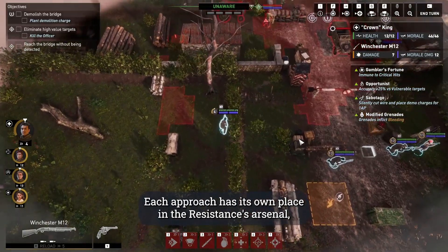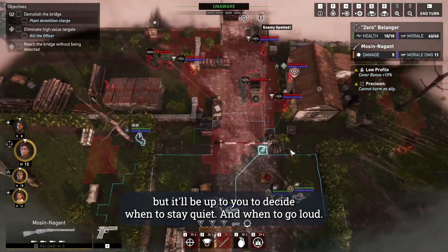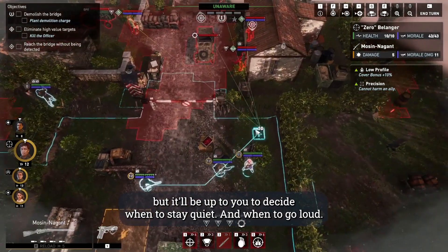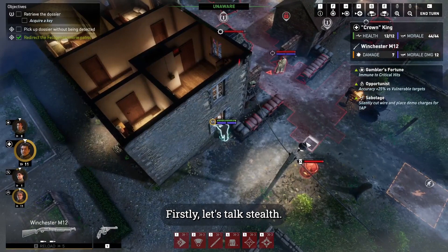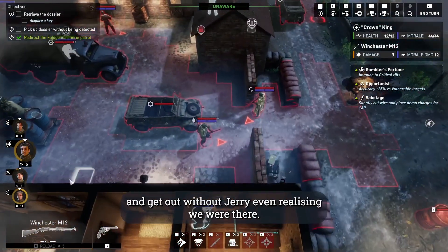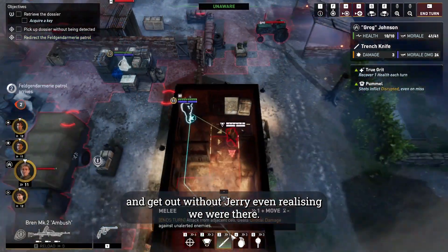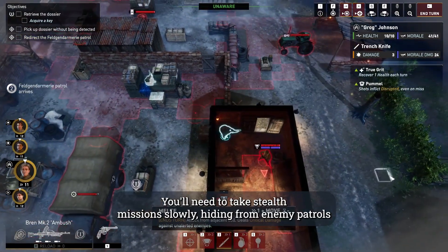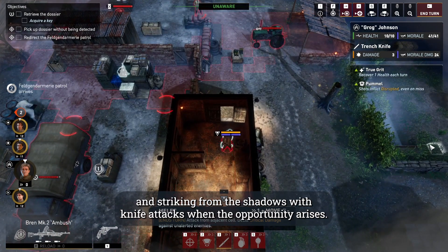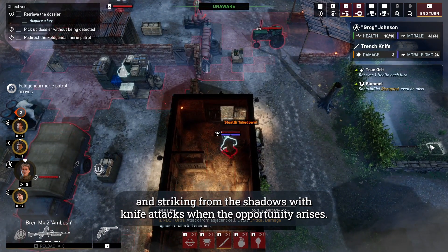Each approach has its own place in the resistance arsenal, but it'll be up to you to decide when to stay quiet and when to go loud. First, let's talk stealth. The resistance is at its best when we get in, achieve our objectives and get out without Jerry even realizing we were there. You'll need to take stealth missions slowly, hiding from enemy patrols and striking from the shadows with knife attacks when the opportunity arises.